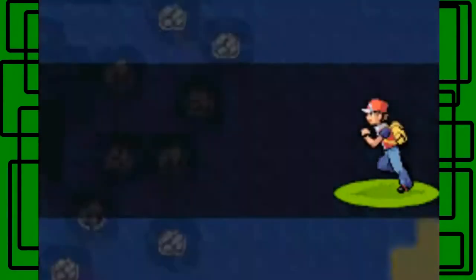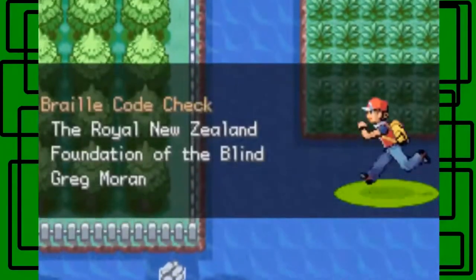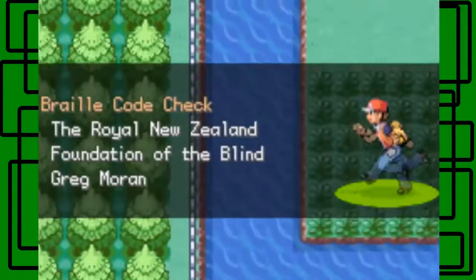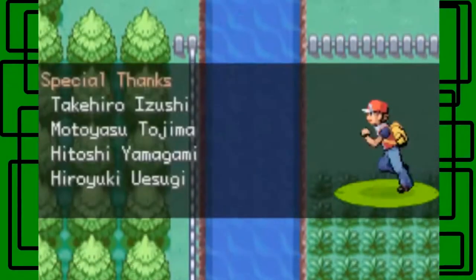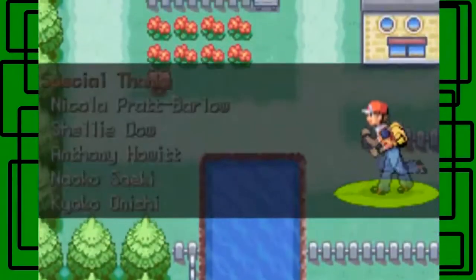We took on Blaine, who is my favorite Kanto gym leader — actually my favorite gym leader of all time. Then you see the giant Pikachu again, like that episode — the Island of the Giant Pokémon — where you see the giant Pikachu.